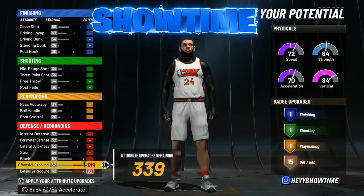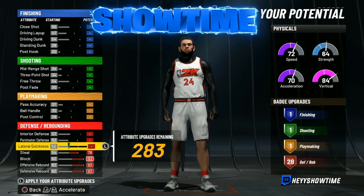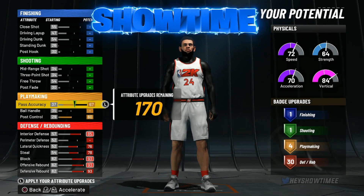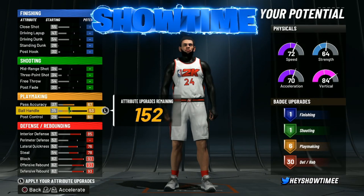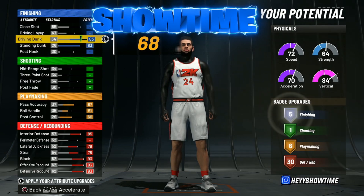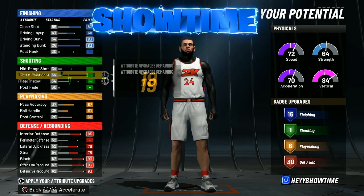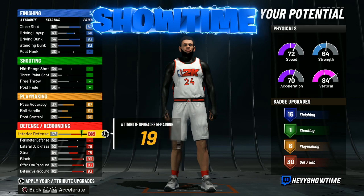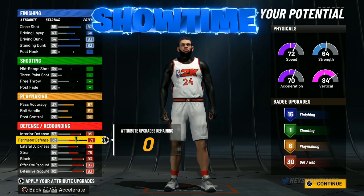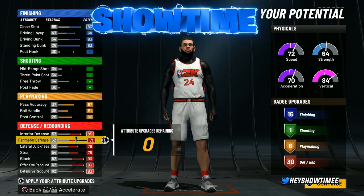For the attribute ticks, follow what I'm doing on screen: 30 defensive, 6 playmaking — make sure you do exactly what I'm doing — then 16 finishing. Bring the close shot down, then bring up the perimeter defense and get 16. So that's 16, 16, and 30. The best of the best.